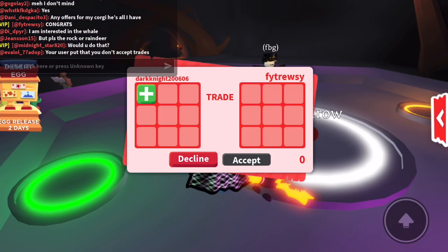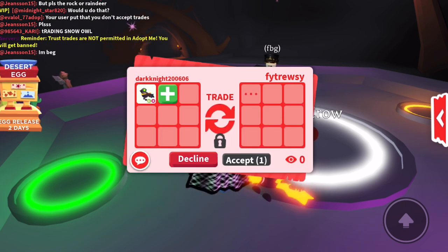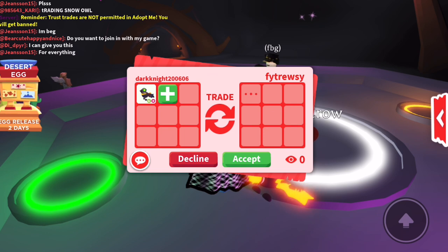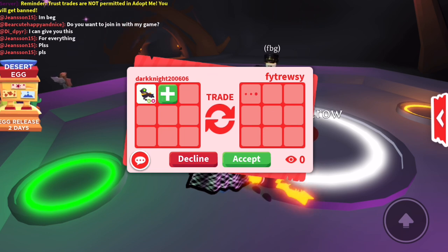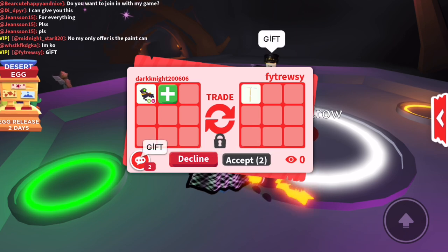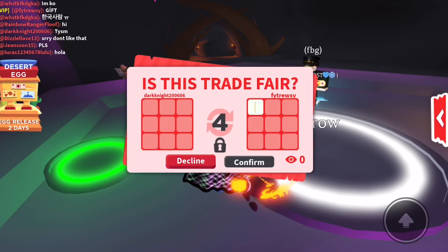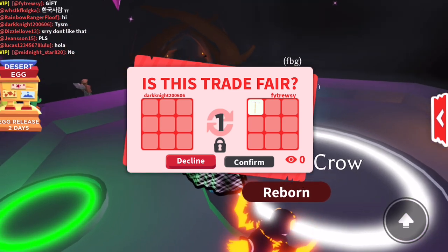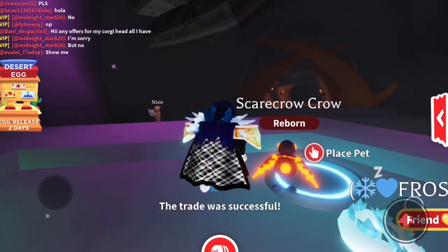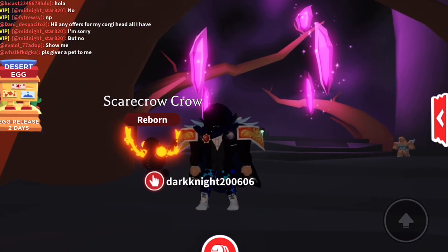Let me know what you think of the neon scarecrow. An angelic propel — oh it's a gift! Oh thanks. Oh, he gave me a gift. Thank you so much. Oh, this is really nice. I want to give him something now. I don't know if I have anything I can give him. Thank you. All right, so let's go out and trade some people and see what they're going to be offering for this neon scarecrow.